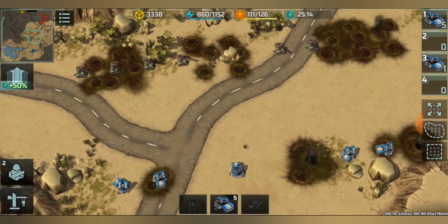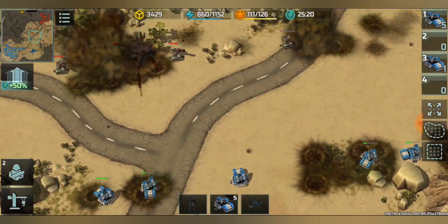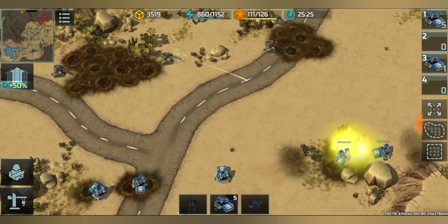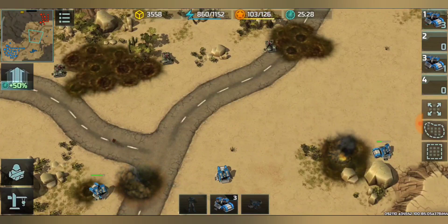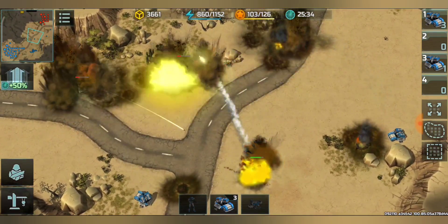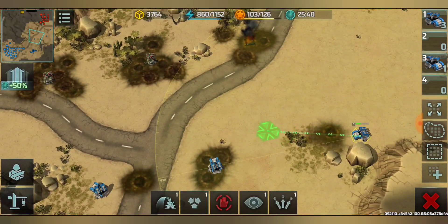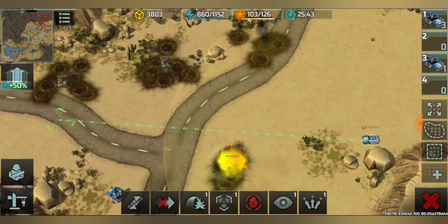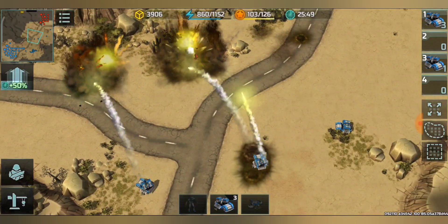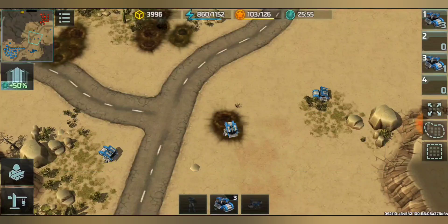The battle is getting intense — very close. Having gaps is giving Mammoths a very good opportunity. Three survive on each side. It comes down to two Mammoths surviving against three Torrents — the Torrents win, but with only three surviving when the units have one-cell gaps between them.